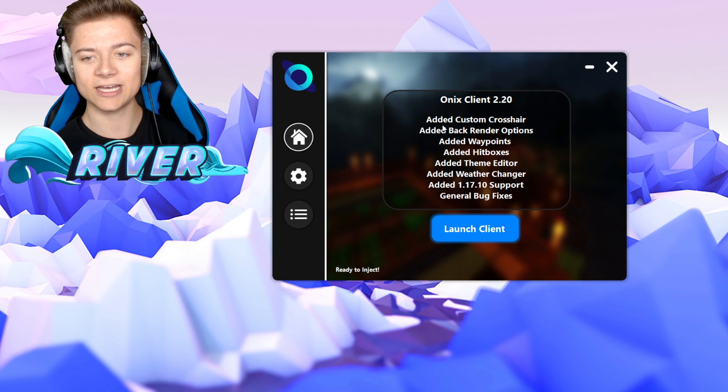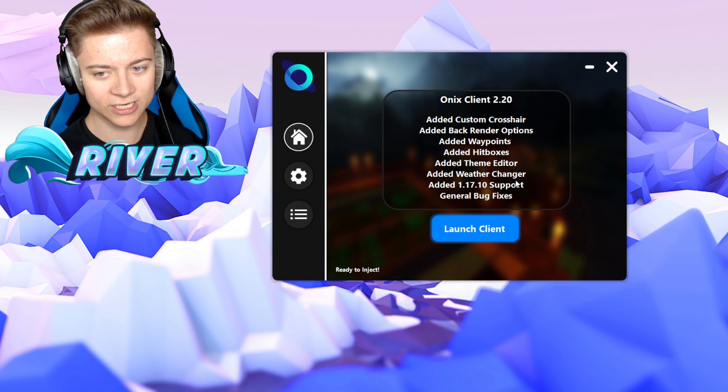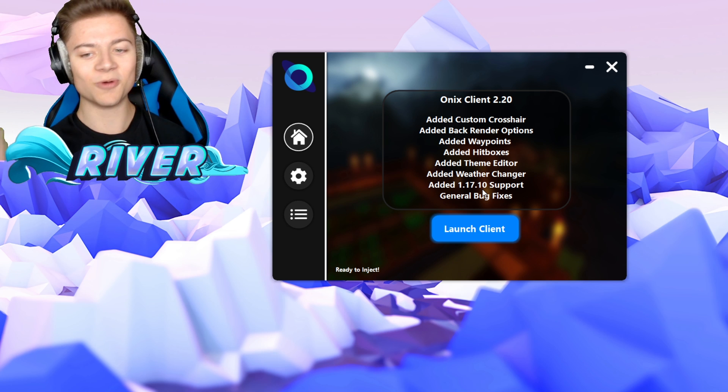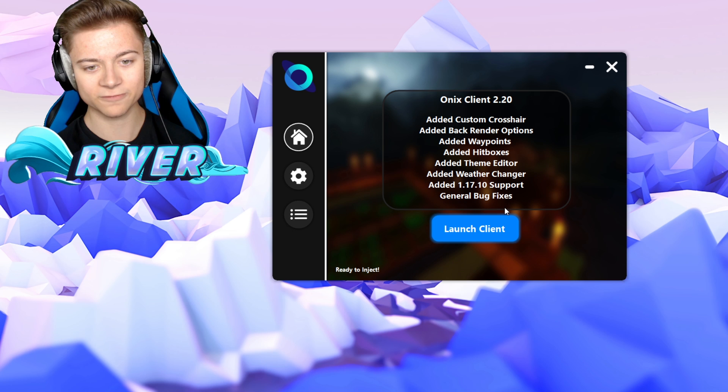In the latest version they've actually added a custom crosshair. We see new render options, we now have waypoints, hitboxes, a theme editor — which is actually really cool — and we even have a weather changer. And obviously the main one you guys have probably been waiting for is support on 1.17.10, the latest version. And then we got general bug fixes.